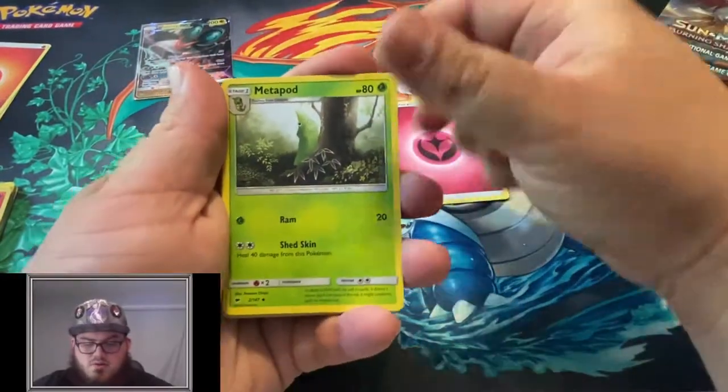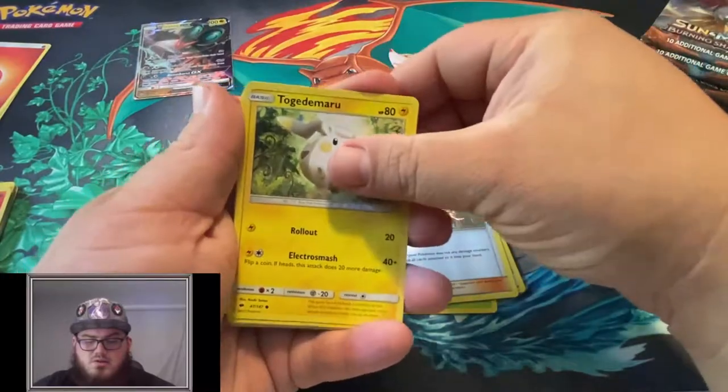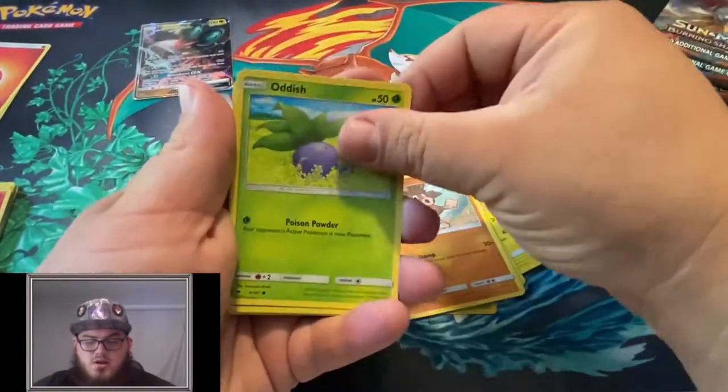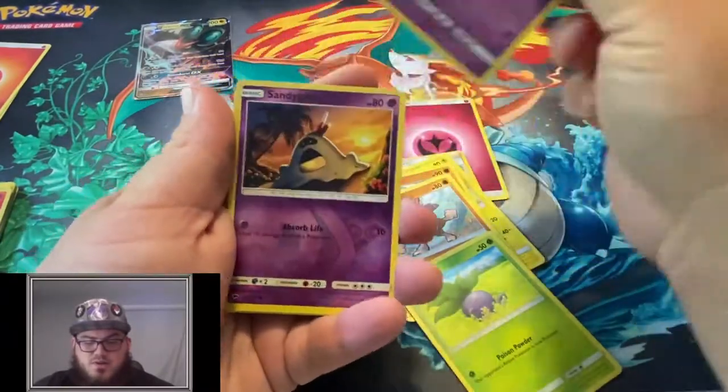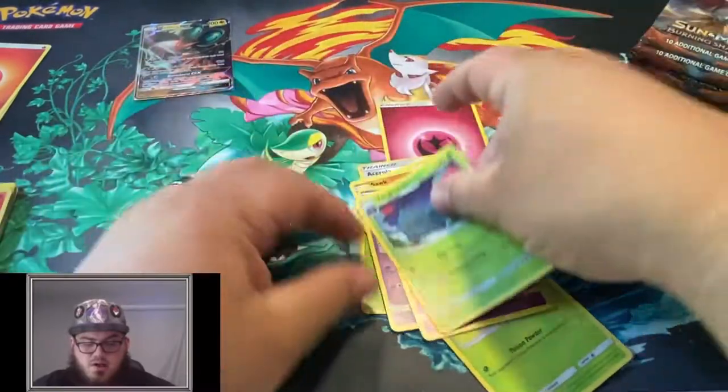Fairy Energy, Metapod, Wishful Baton, Acerola, Togedemaru, Snubbull, Mudbray, Oddish, Duskull, Reverse Sandygast, and a Tangrowth.